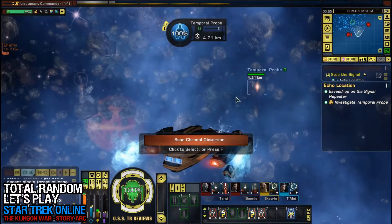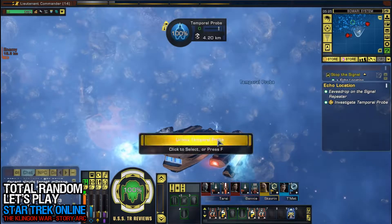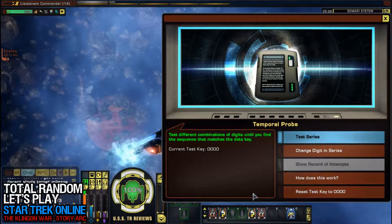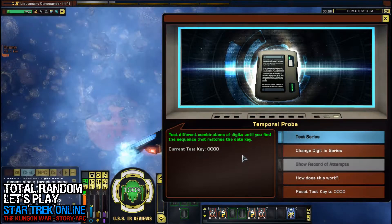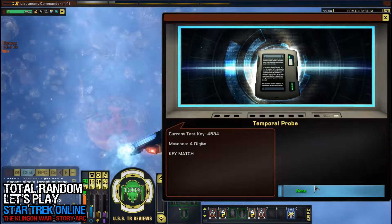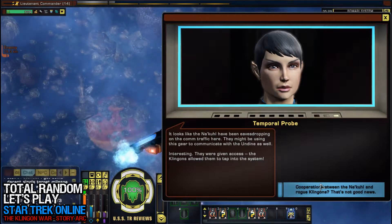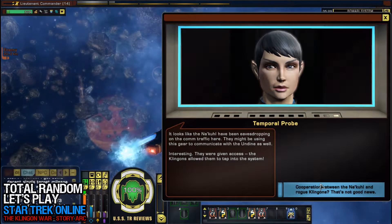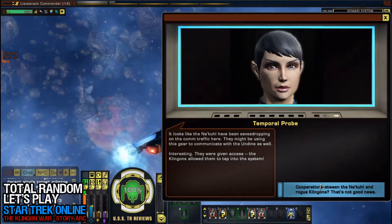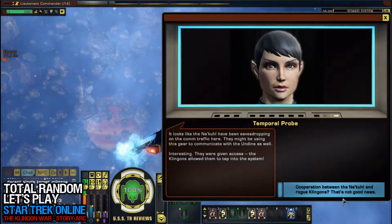Whoa, something's going on in this nebula. Testing different combinations of digits until we find the sequence that matches the data key. One eternity later — yay, we got it! It looks like the Nicor have been eavesdropping on the comm traffic here; they might be using this gear to communicate with the Undine as well. Interesting — the Klingons allowed them to tap into the system. Cooperation between the Nicor and rogue Klingons — that's not good news.